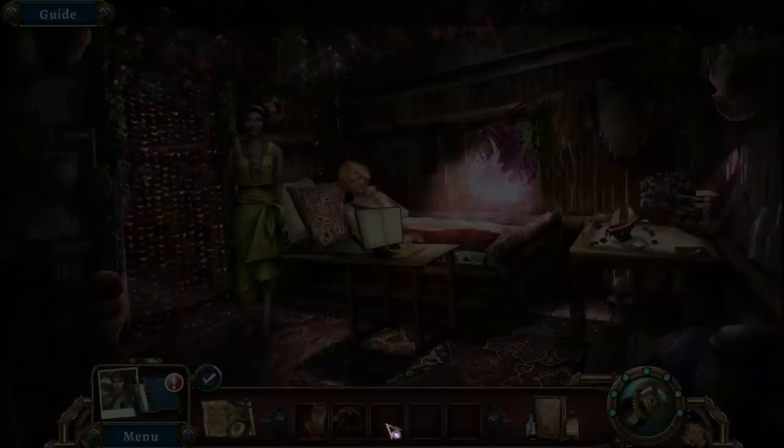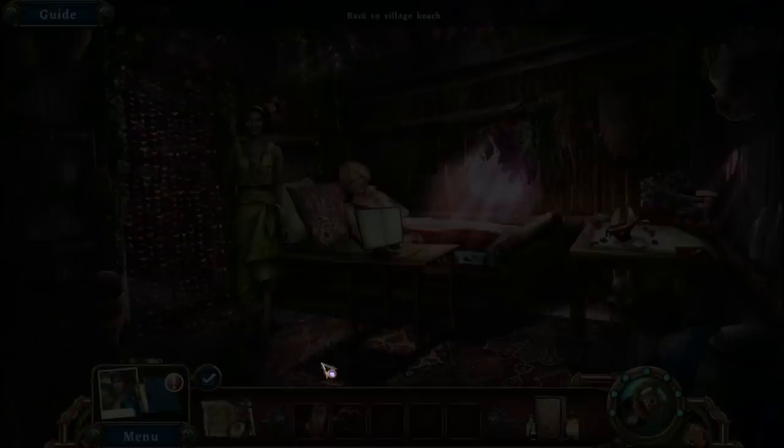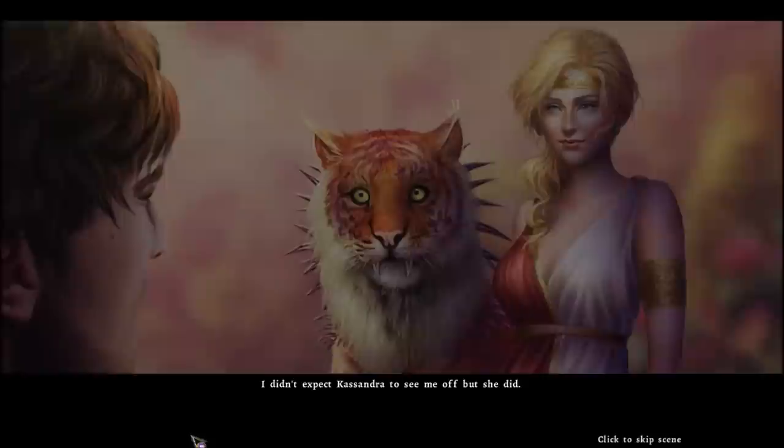Hey, Lois. Can I talk to Lois? No? I'll stay and help Lois to evacuate the villagers. Let's just go home then. I didn't expect Cassandra to see me off, but she did.